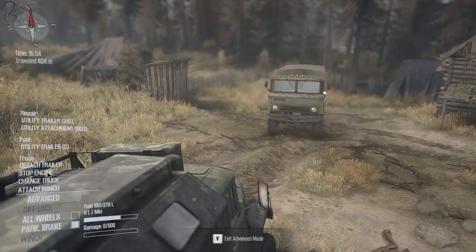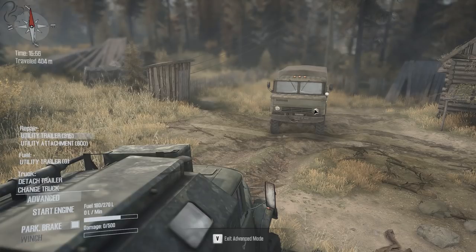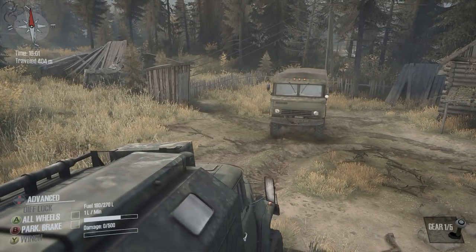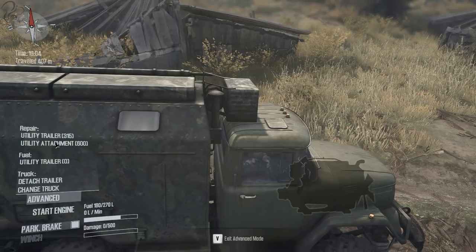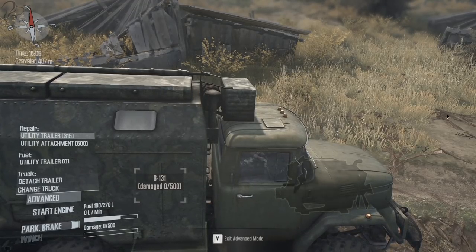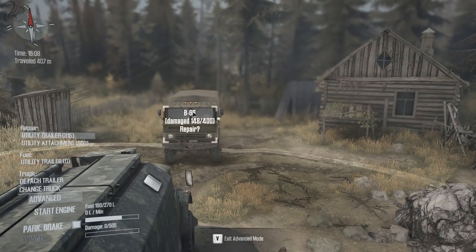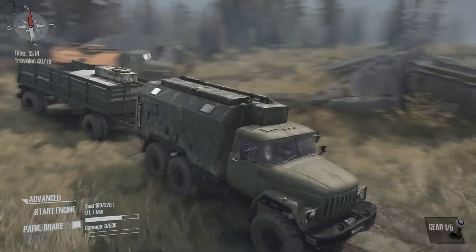We'll stop the engine and go for our utility trailer. This circle here is our repair radius — I need to be a little bit closer to repair it. Let's stop the engine again. Utility trailer — there we go, 148 repair points. Our trailer now has 161 repair points left in it, at which point we could more or less ditch it for a while. Now we need to make a decision about what we're doing next.